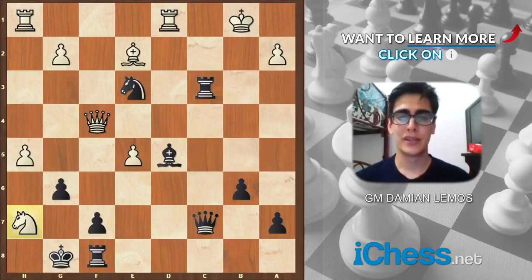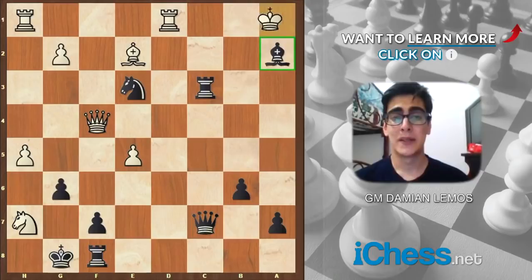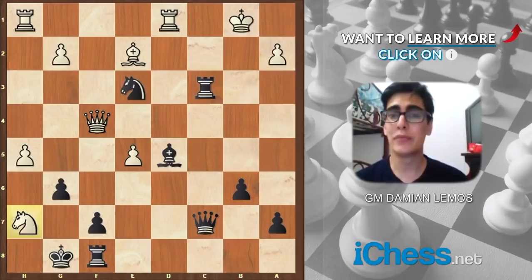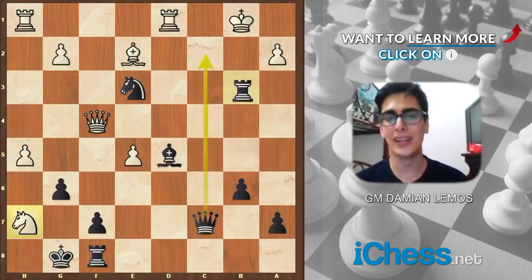Okay, so in this position we can consider stuff like bishop takes a2. Although after a move like this, I don't see a mate yet — he can even play king a1 and we don't have checks. Knight c2 is a bit confusing. He can even play king b2 and I don't see the mate yet. So apart from bishop takes a2, how about trying to enter with our queen? If you're used to doing tactics daily, you'll find rook b3 check.